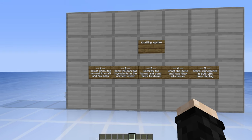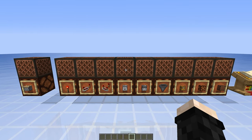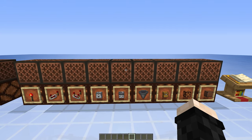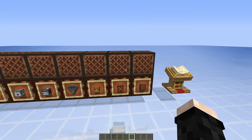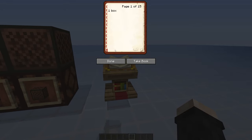The first step is to select which item we want to craft and how many. We will have a selector panel where we can select which item we want to craft, and we will also have a lectern to select how many boxes we want to craft.